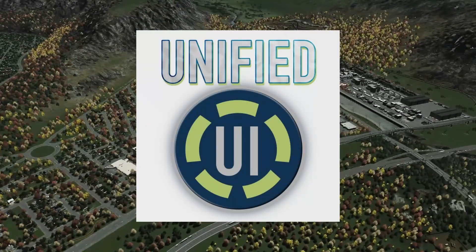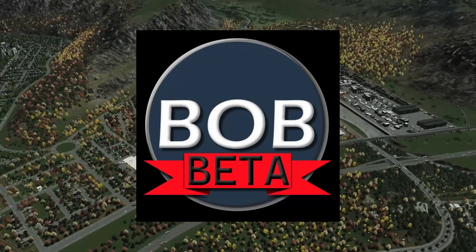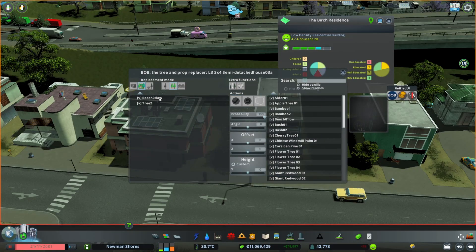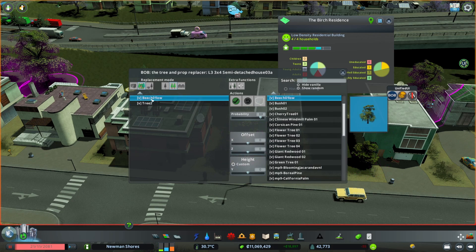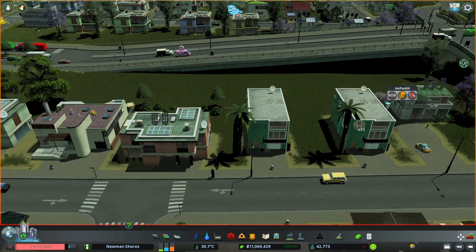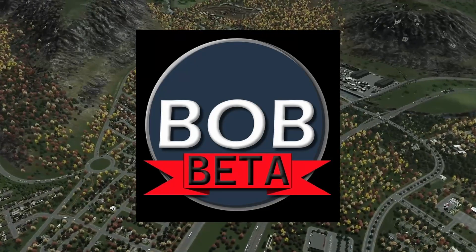The unified UI will show in the next few clips — it is a button that combines a few other mods, like Bob. Bob's another awesome mod. It allows you to grab an existing building and pick out some of the trees, fences, and decorations, then change them to different assets and customize each building to your own needs in your city. Very cool feature, very cool mod in City Skylines.